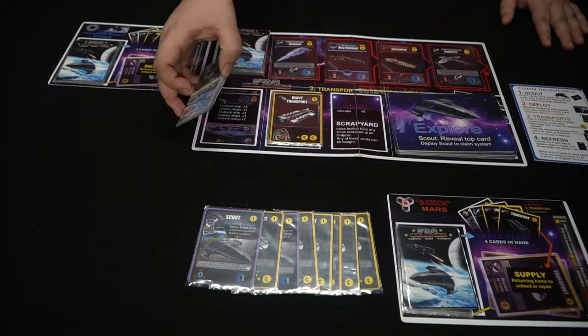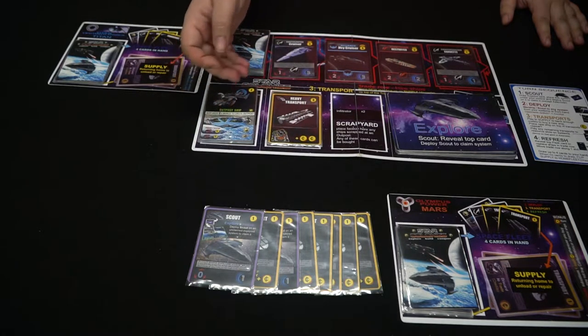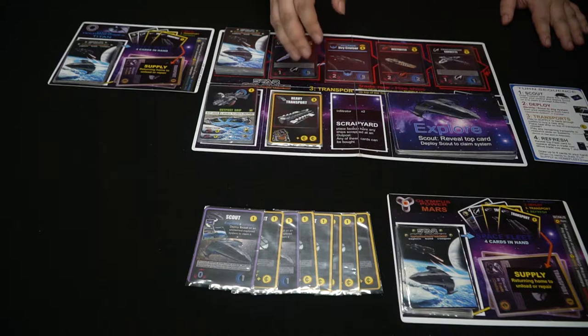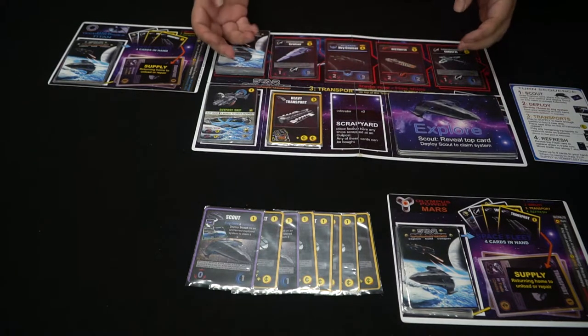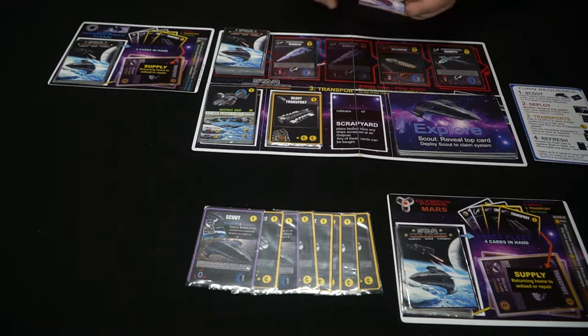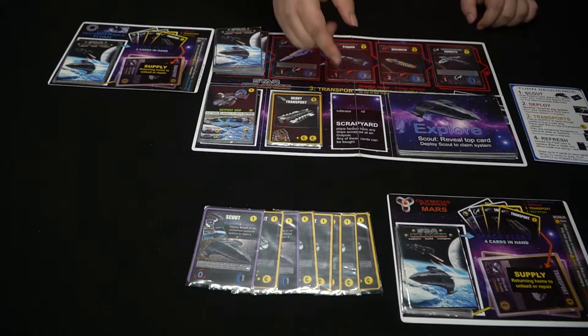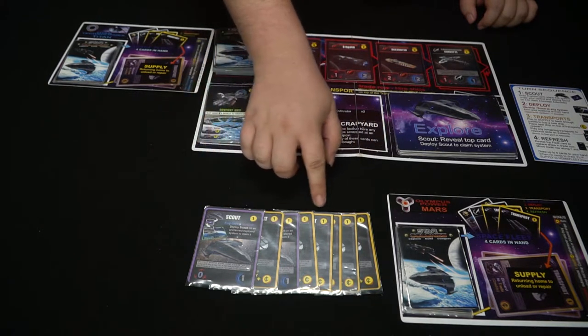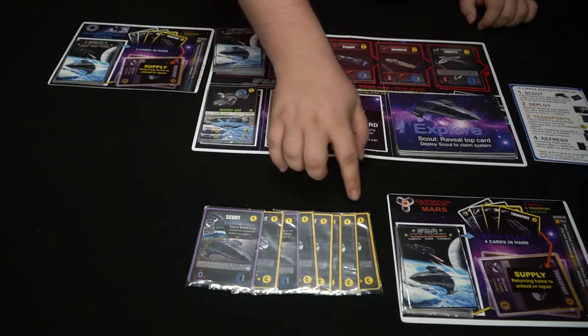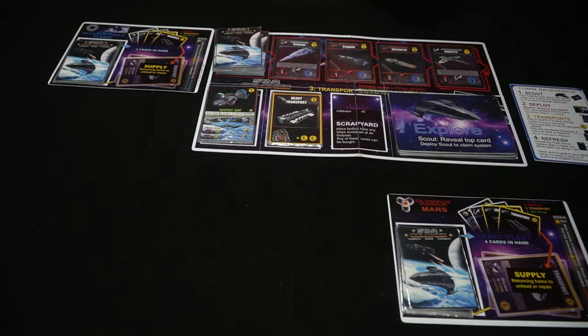To set up the game, put the cards from each deck in the proper order — you have the outposts, the heavy transports, and the deck of ships you'll be able to build. Shuffle that and deal out one in each spot. If you get any that are three or higher, shuffle them back and replace until they're all three or less. Then you get a personal deck of two scouts and seven transports — shuffle that and place it on your board. That's the only time you'll be shuffling your deck in this game.